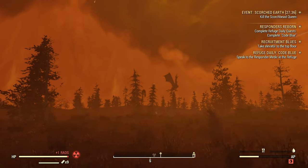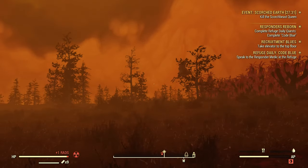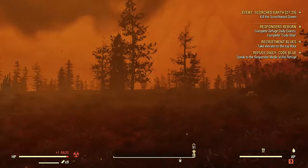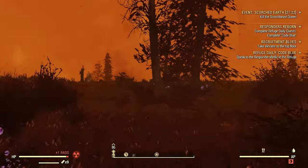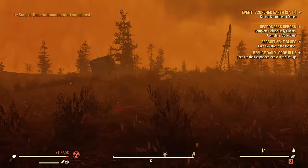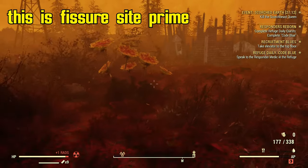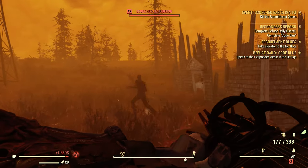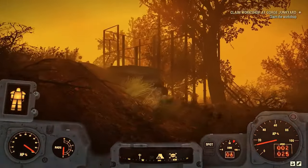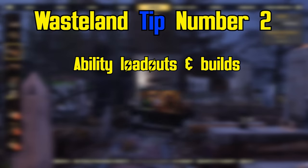Don't build in popular blast zones. In Fallout 76 there are around two to three popular blast zones. The first is Monongamine, where you fight the colossal boss Earl — located northwest-ish. This isn't an early game area so you don't really have to worry about it. Another place you really don't want to build is Fissure Site Prime, where you fight the Scorch Beast Queen. The last thing you want is to have your base in the forefront of that fight — trust me, you do not want to end up like this guy.